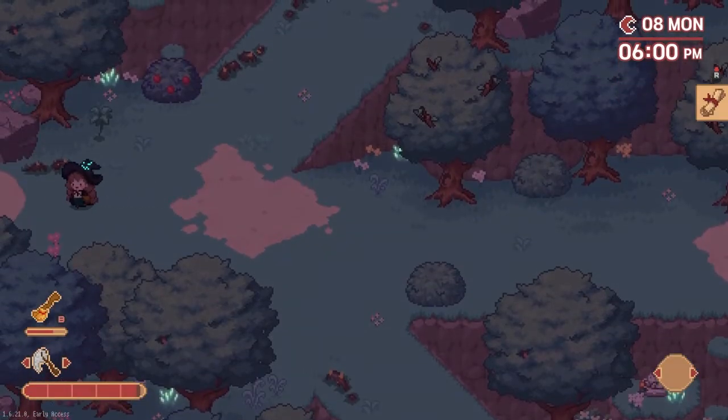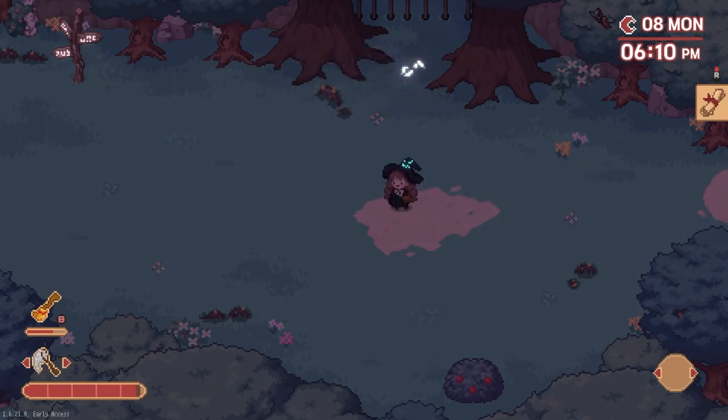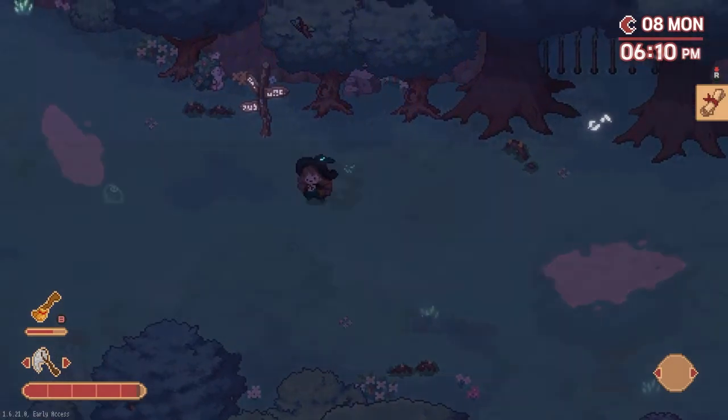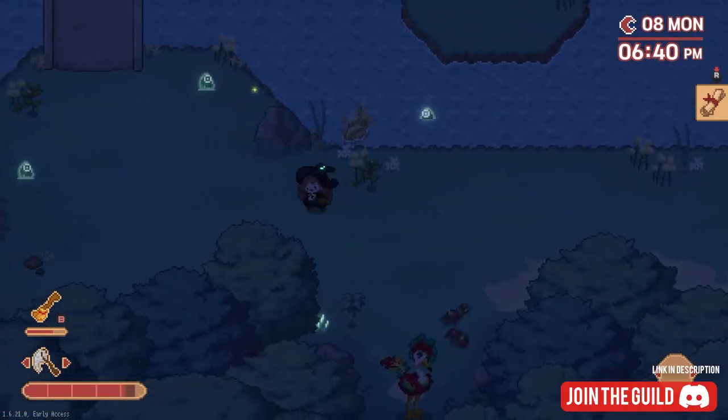After you've unlocked the recipe for the earmuff potion, you'll want to travel to Green Forest Waterfall in the evening — any time after 5 PM. There you will find all the ingredients you need. If you don't have this shortcut unlocked yet, you can go north and then through the western pathway.